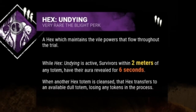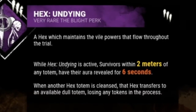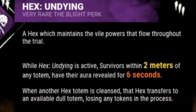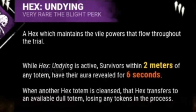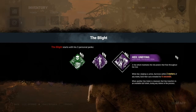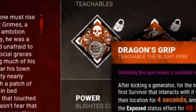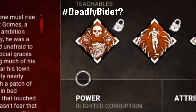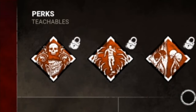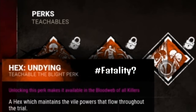Hex Undying. A Hex which maintains the vile powers that flow throughout the trial. While Hex Undying is active, survivors within 2 meters of any totem have their aura revealed for 6 seconds. When another Hex totem is cleansed, that Hex transfers to an available dull totem, losing any tokens in the process. So wait, when this is cleansed, it just goes to another dull totem? Is that what it's saying? Yeah. Wow. It looks like a skull floating in water misting in his face above a generator.